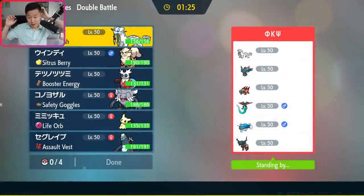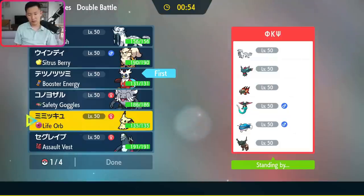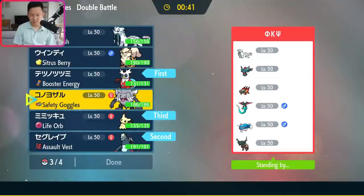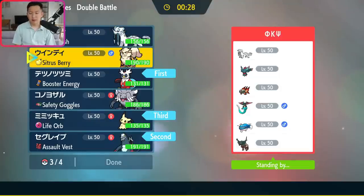Rank 92. Opponent has Chien-Pao, Chi-Yu, Fluttermane, Dragapult, Dondozo, and Tinglu — a very cool team. There are three clear duos: Dragapult/Chien-Pao, Fluttermane/Chi-Yu, Dondozo/Tinglu. Dondozo with Yawn scares me quite a bit. They have no Ground resistances or immunities, so Bax could be good — one mode being Bax plus Bundle. I honestly really like Mimikyu here: Grass Tera Wood Hammer into Dondozo is potentially really strong. I'm thinking Chien-Pao in the back and Baxcalibur lead with Bundle.